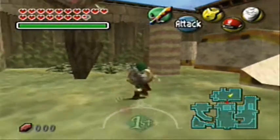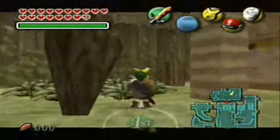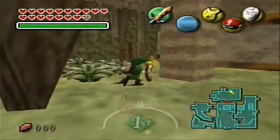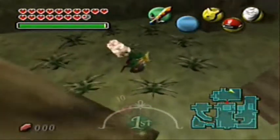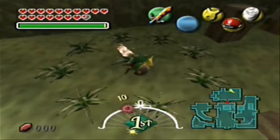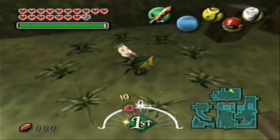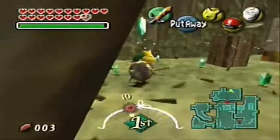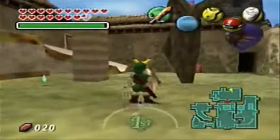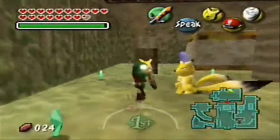Without further ado, let's go ahead and demonstrate the first one. The first one is the Keaton Mask, and what you want to do is come up to this bed of grass that, once you cut it, starts running away from you. You want to have the mask on your face. Charge up for a spin attack. I do believe you need to see the Great Fairy and the Woodfall Temple, so you need that power-up to do this. Otherwise, if you don't, have at it and have fun.